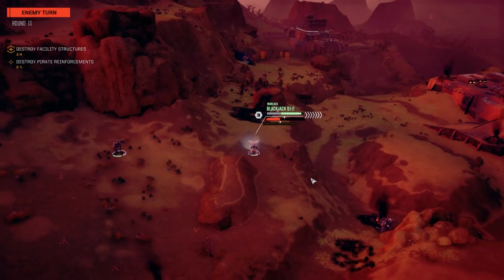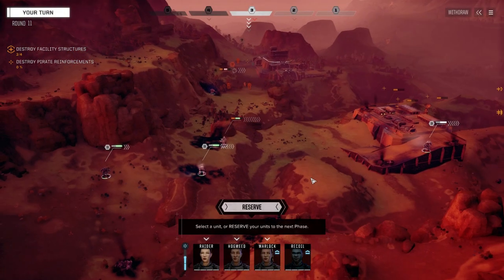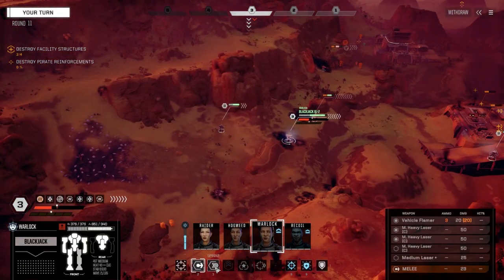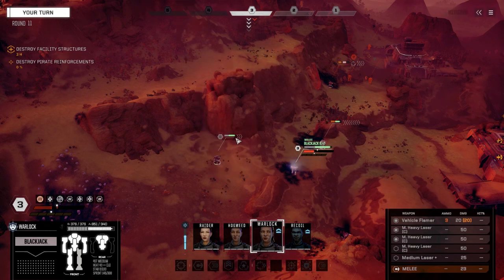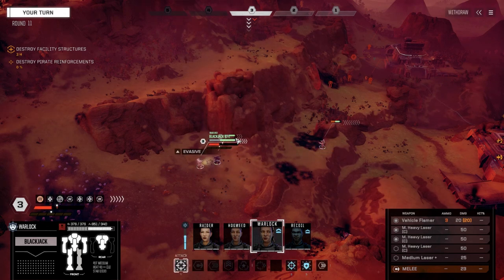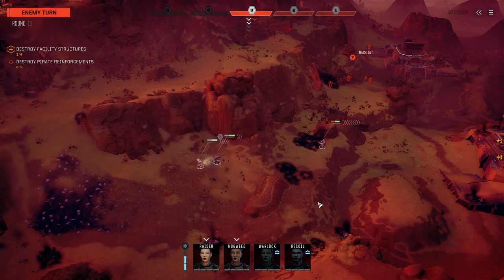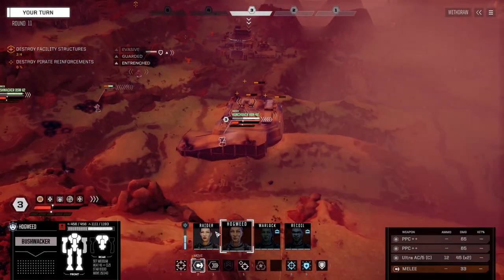50-10 in the back. I wonder if that's a Centurion or a Hunchback — one of the two most likely. Okay, we're going to lure these guys into a trap, at least attempt to anyway.